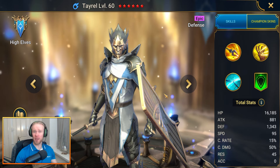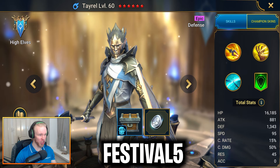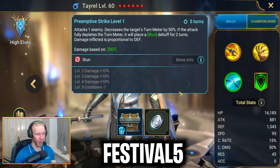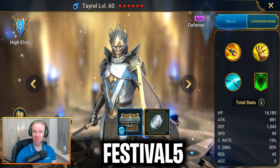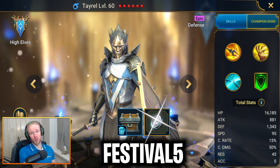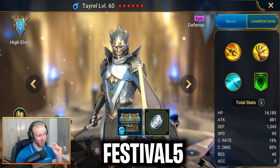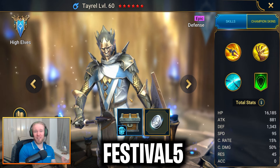Next up, we've got a special 5th anniversary code by the name of Festival5. Input Festival5 to get your hands on Tyrell — an absolute giga chad of an epic defense champion, with an insane A1 featuring a super strong decrease attack debuff, as well as a ridiculous 10-meter decrease on his A3. Tyrell is nuts. You'll also be getting 50 Experience Brews and 500,000 silver. If you're starting off a fresh account, use the promo link below and then input this code, Festival5, for Tyrell. This is like $120 in value minimum — my pick.